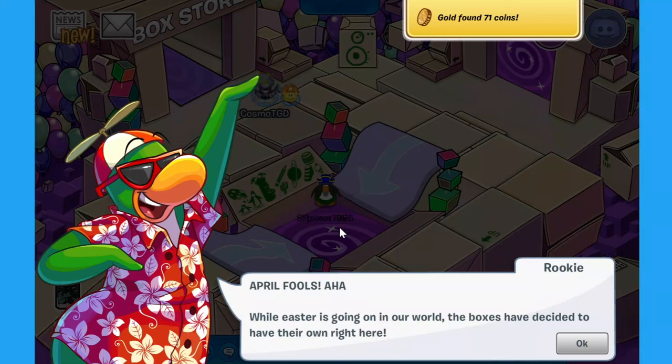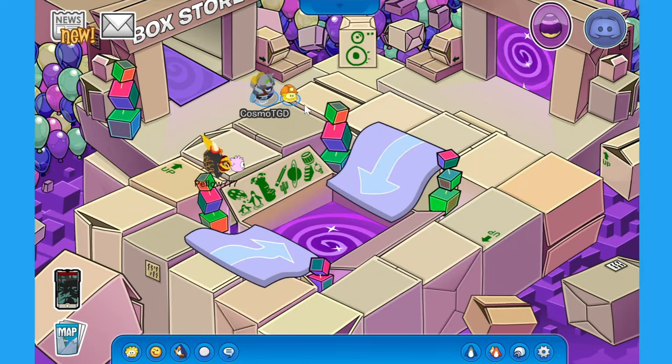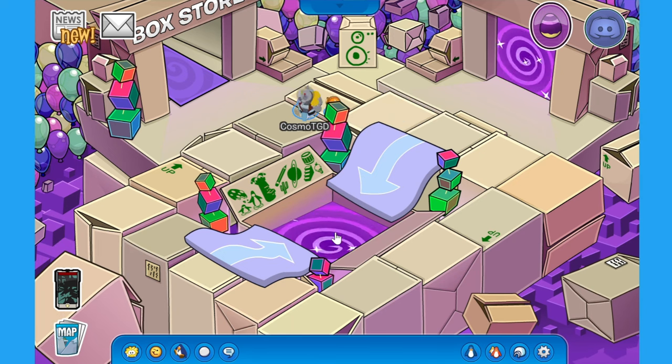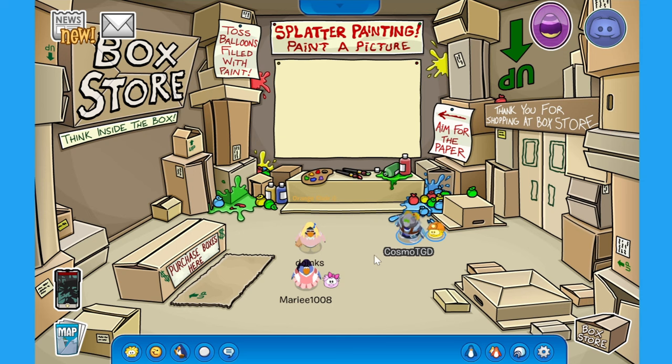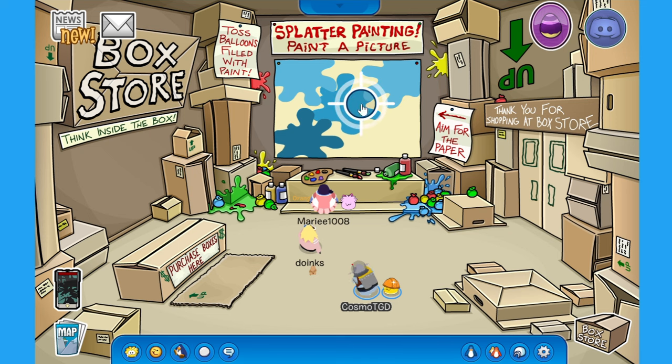Oh wait, Rookie April Fool's! While Easter is going on in our world, the boxes have decided to have their own celebration. Let's go see what we have to do at the box store. There's actually a new stamp. We've gone to the box store — I'll explain it when we get back there. This is the box store. Wait — splatter paint, paint a picture! Wait guys, we can paint a picture!